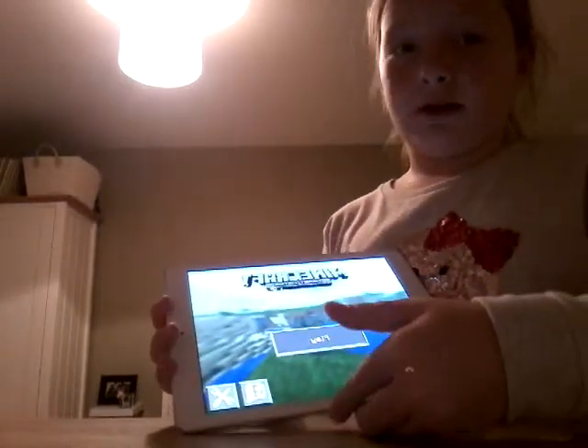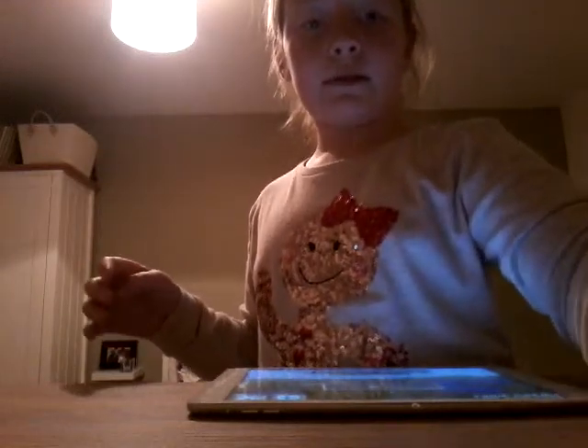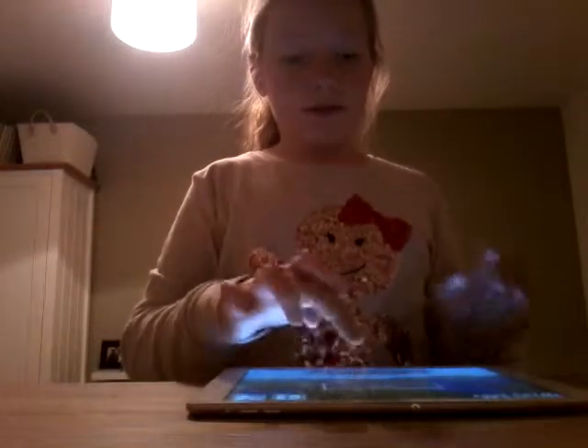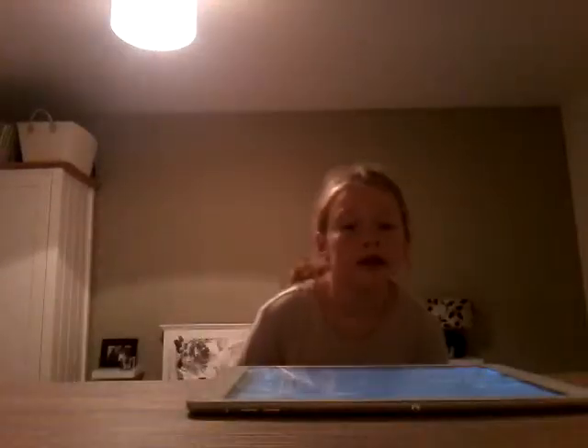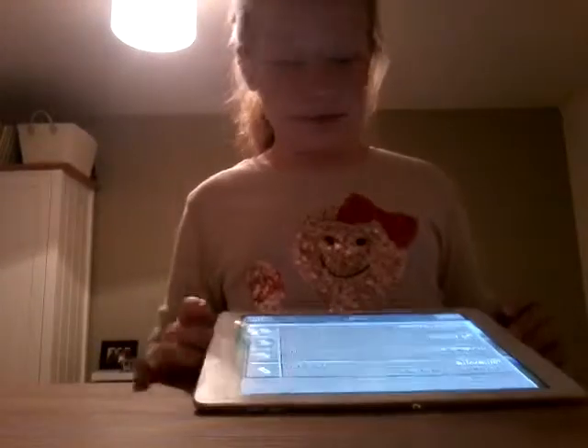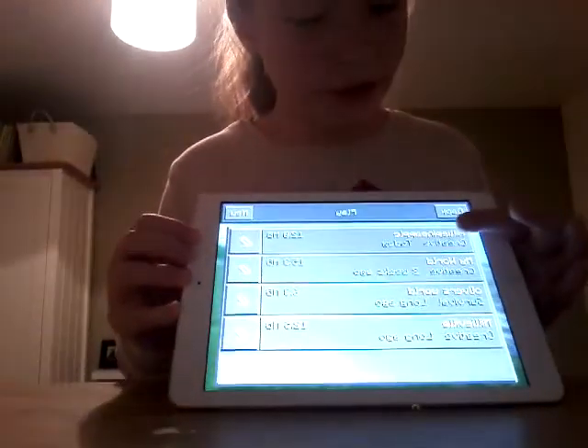You click on it, it will come up, and you press play. We've got to wait for it to load - it takes quite a while to load. Once it's loaded, you will have a choice to make a New World, or one of your existing worlds. Mine is called Millie Pineapples.